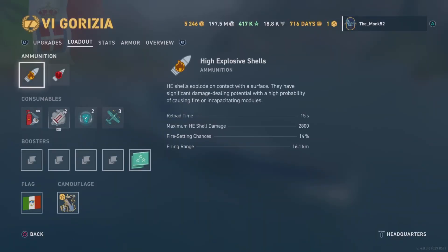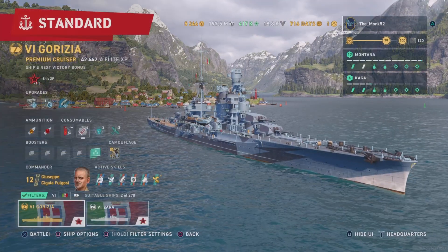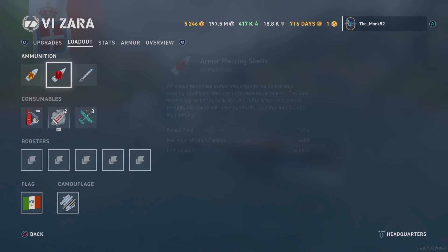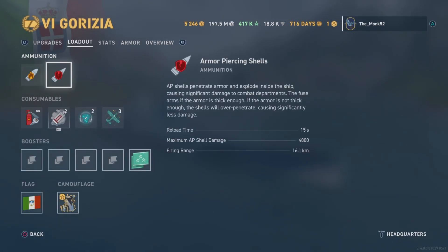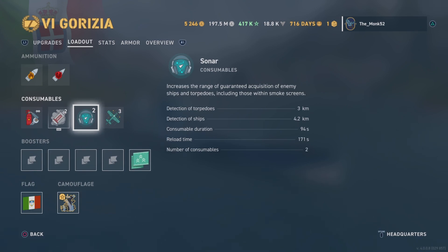We're running basically a Zara-esque ship here — it is the Zara's sister ship, and it doesn't have torpedoes due to the naval treaty. We've got AP shells and HE shells. The reload is a little bit longer than the Zara at the same commander — 14.5 seconds, compared to 15, so a 0.5 second longer reload to compensate for the much more accurate guns.